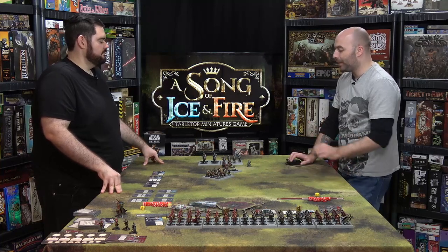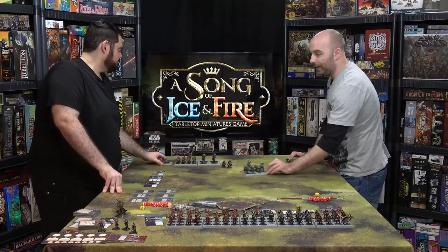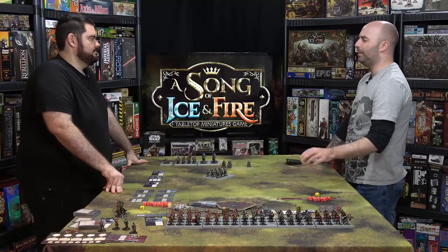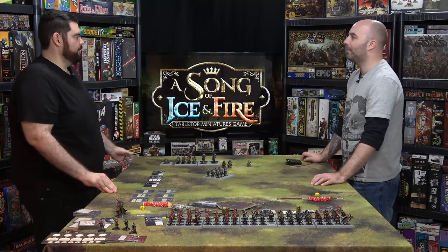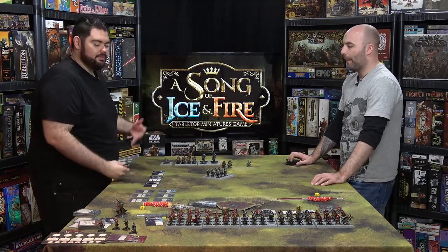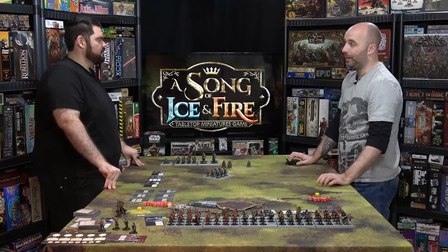Let's leave Robb Stark with the Berserkers and bring in another unit — the Sworn Swords, your frontline troops for House Stark. They have the Stark Fury ability, which is great: on rolls of six they get the Critical Blow ability, triggering two hits, and they get plus one to hit when they attack. This comes at the slight cost of taking D3 wounds after the attack is done — but only until they're down to one rank.